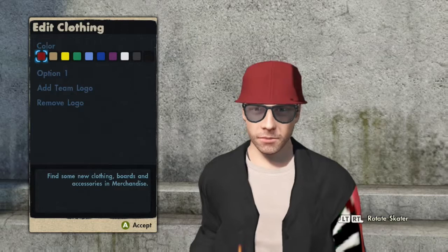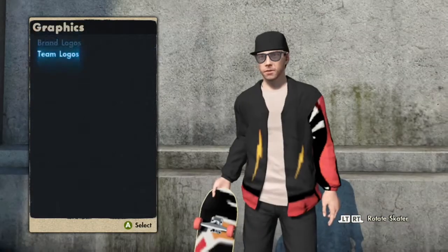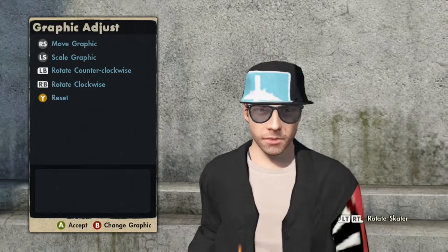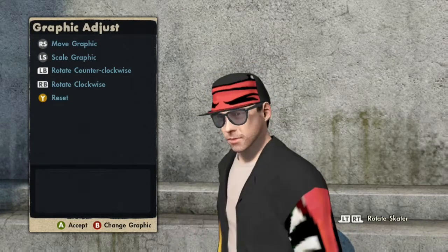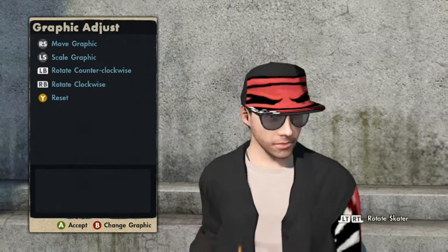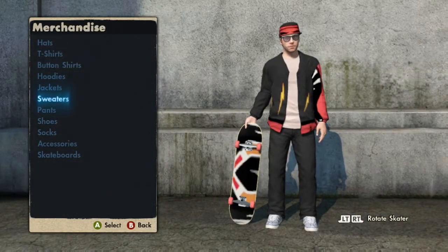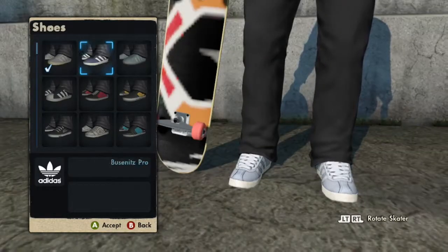Next we're gonna show you something with your hat. If you go to hear, add your team logo — I like to make it black so it matches — go on the team logos, click on the airplane, max it out completely like that. Press B and then I like the battery one, but a lot of them work too — you can have whichever one you want. That's how you make your hat kind of glitched. Your pants don't have anything customizable, nor do your socks.